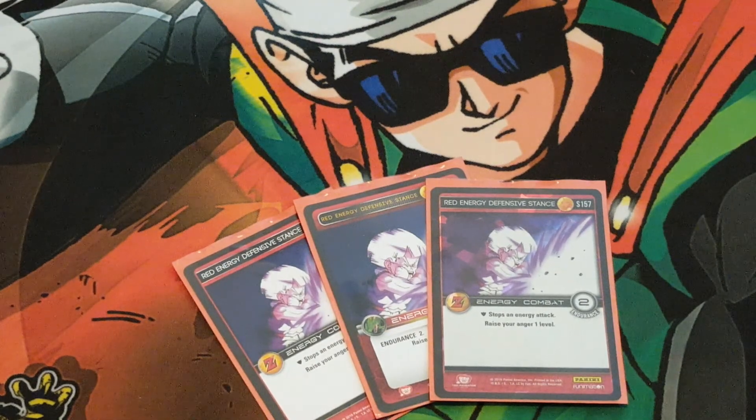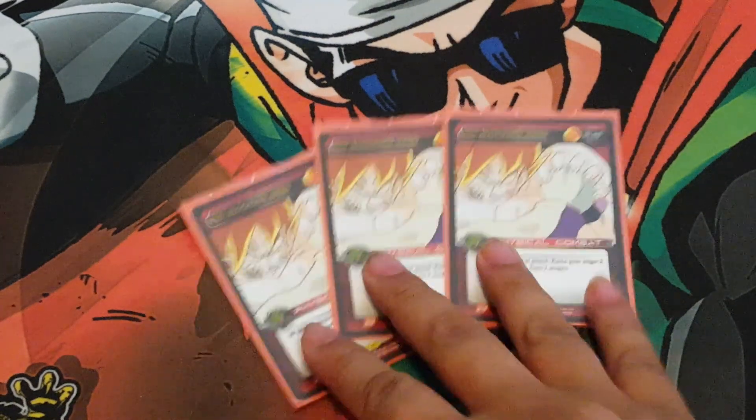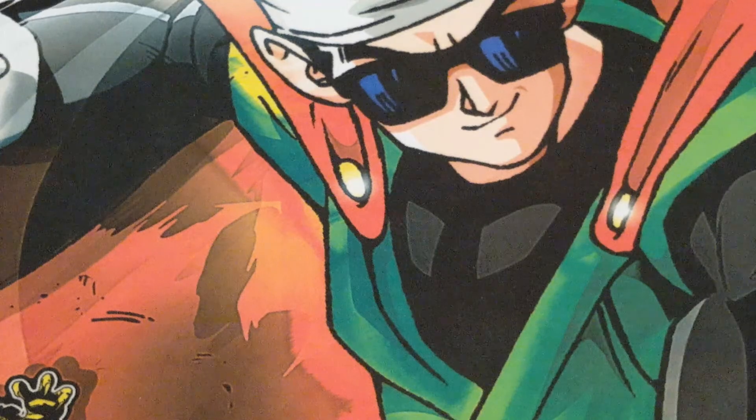I also ran three Red Energy Defensive Stance — I ran three and three for six energy blocks total, depending on your meta. It's nice for the Endurance, and it raises your anger 1, simple. For physical blocks, I ran three Red Blocking Hand — this is great against Brawly. Most Brawly players on level 1 don't expect you to block their power attack. But in an aggressive anger build like this, you want to use this as early as possible. Gain that two anger, then mastery, then maybe another two anger. It also helps you gain stages for extra energy attacks if you need to.